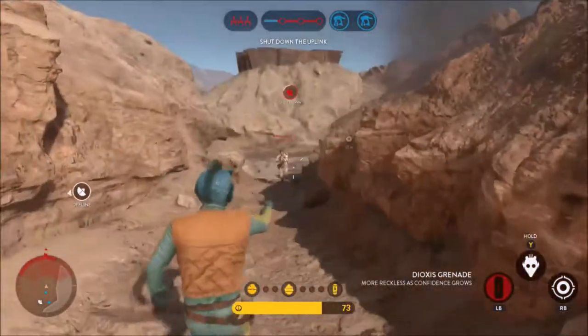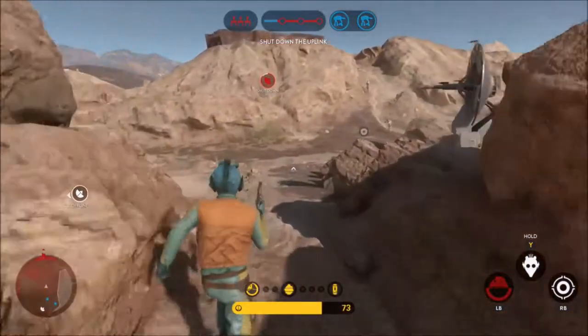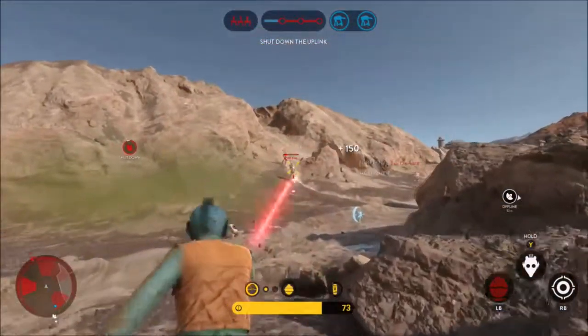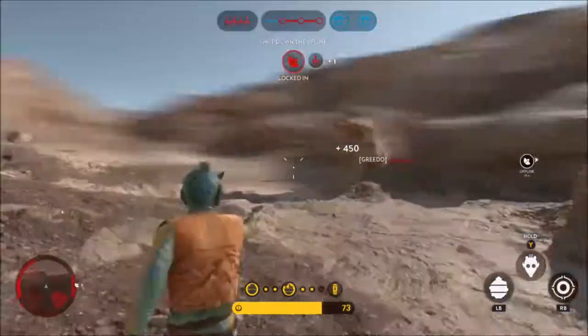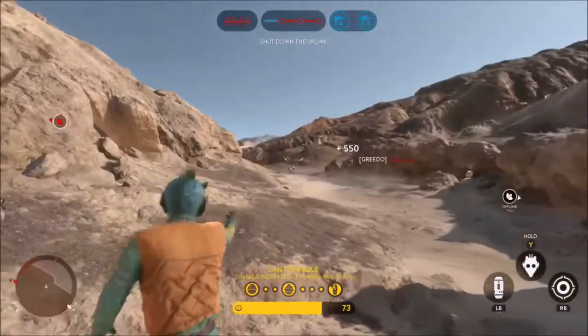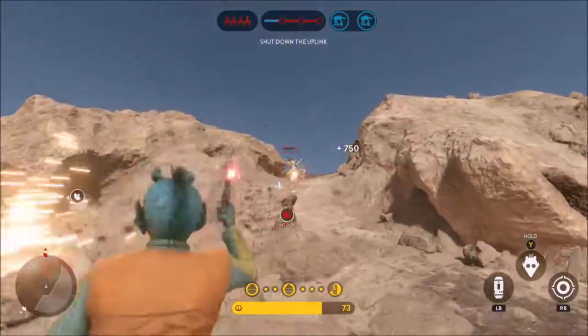Greedo's weapon of choice is the DT12 blaster pistol, also found in the Outer Rim DLC. His abilities are based on confidence, which means the more he's in combat the more powerful his abilities become. His confidence level can be seen on top of his head when a soldier is assisting or attacking him, or above his health bar if the player is playing as him.